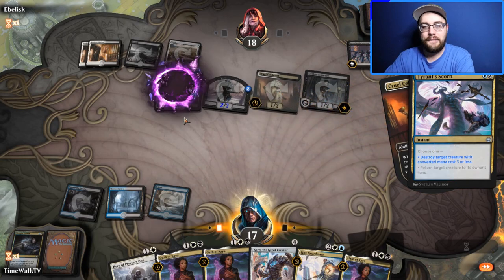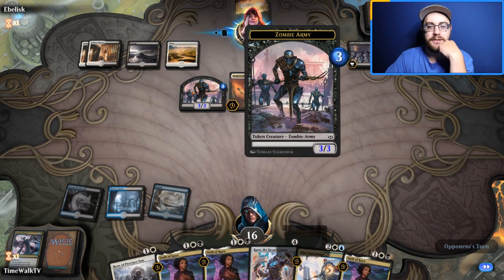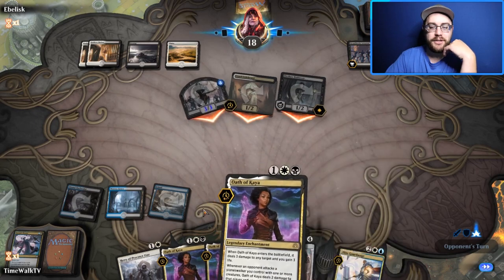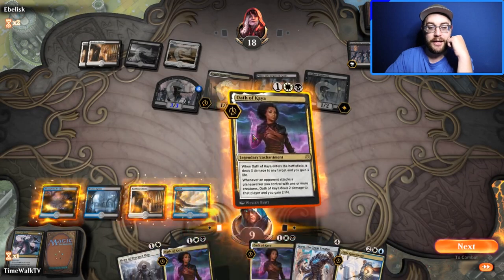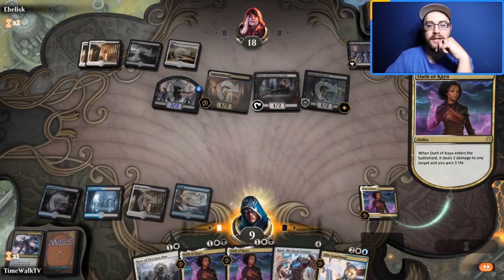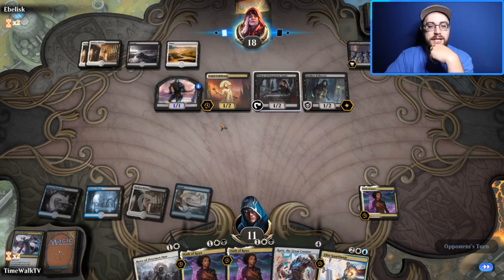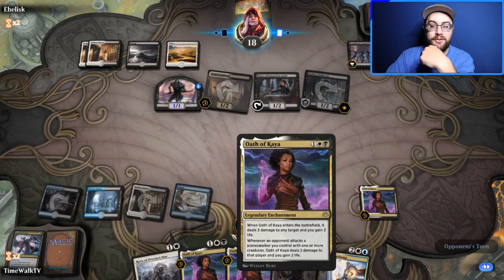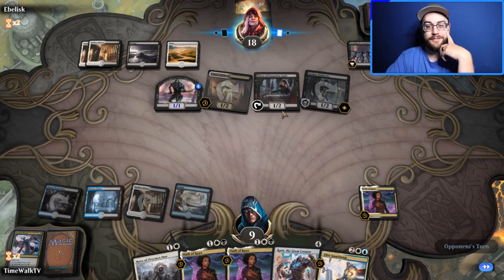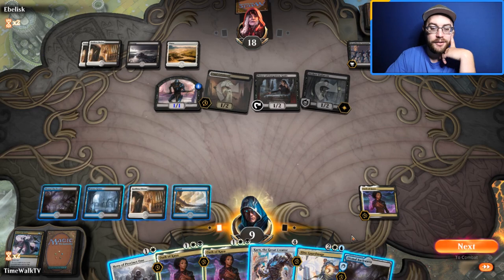We kill one of their creatures and take one damage — they're going to three, four, five next turn. It's our last chance to draw a white source — come on! We drew it! We take out their Zombie Army with it. If we draw another white source, we can play Hero into Oath of Kaya. We're getting somewhere now.